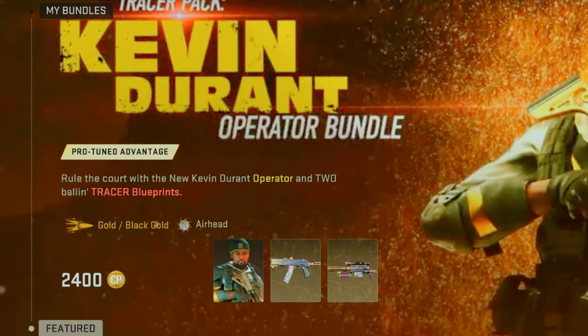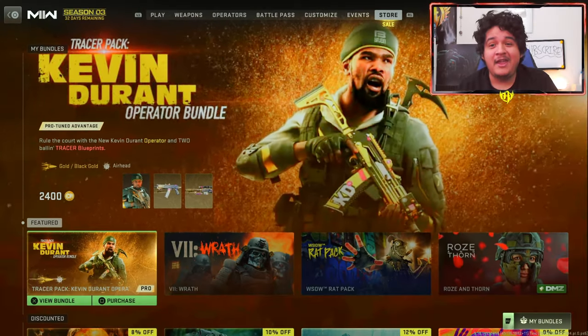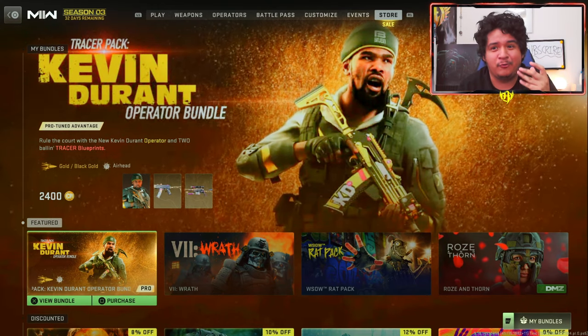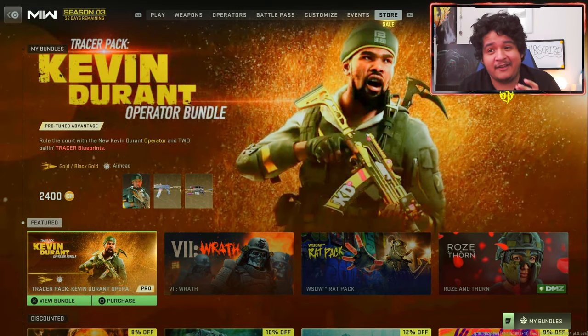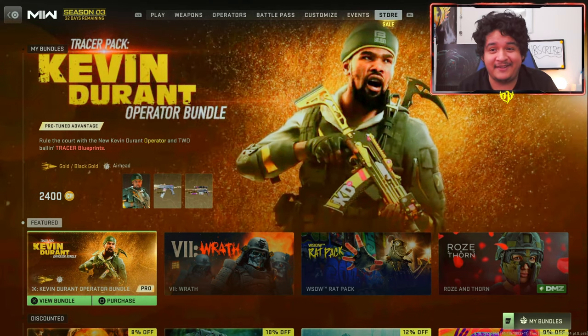A whole NBA player is now in the game that you can purchase for 2400 COD points. He comes with Gold Tracers and an Airhead Death Effect, where the enemy's heads turn to basketball. He also comes with the first Cast Off Signing For You tracers and tracers for the FJX Imperium. And you get to play as Kevin Durant yourself.